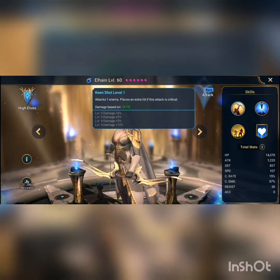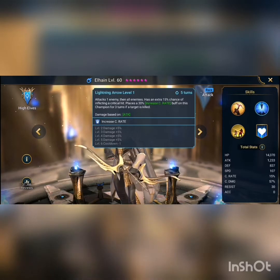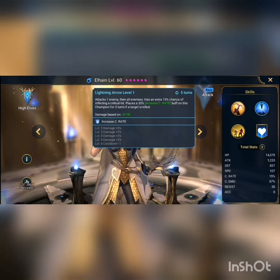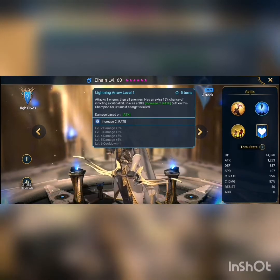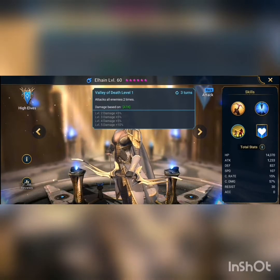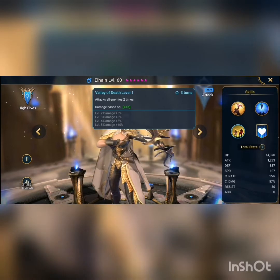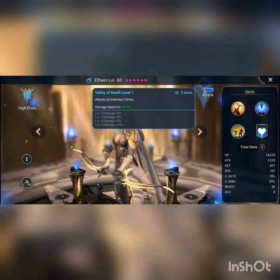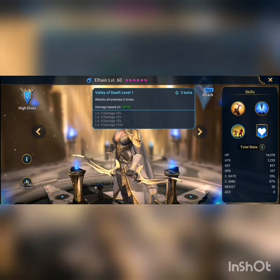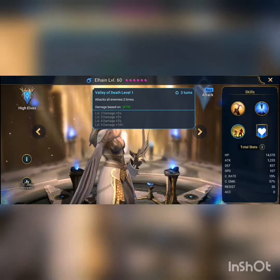Then Lightning Arrow attacks one enemy and then all enemies, with an extra 15% chance of inflicting a critical hit, and places a 30% increased critical rate buff on this champion for three turns if a target is killed. Her third move, Valley of Death, attacks all enemies two times. I say she's slightly better than Gaelic just because she's got two AoE attacks — so she attacks waves or the arena team twice. That's not too bad, just a little bit better than Gaelic in my opinion.